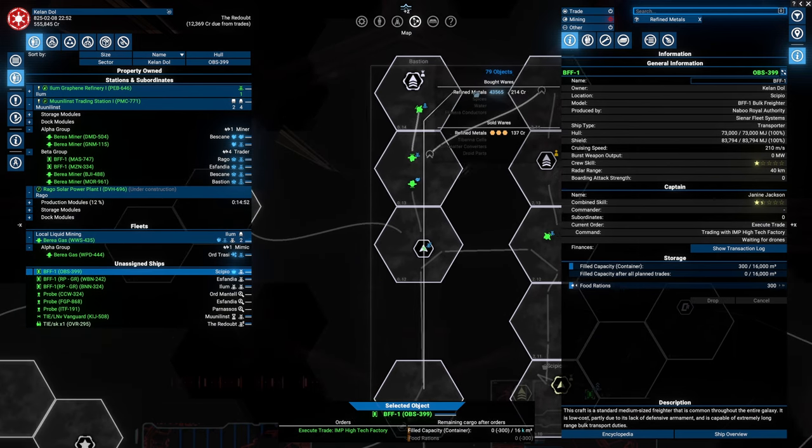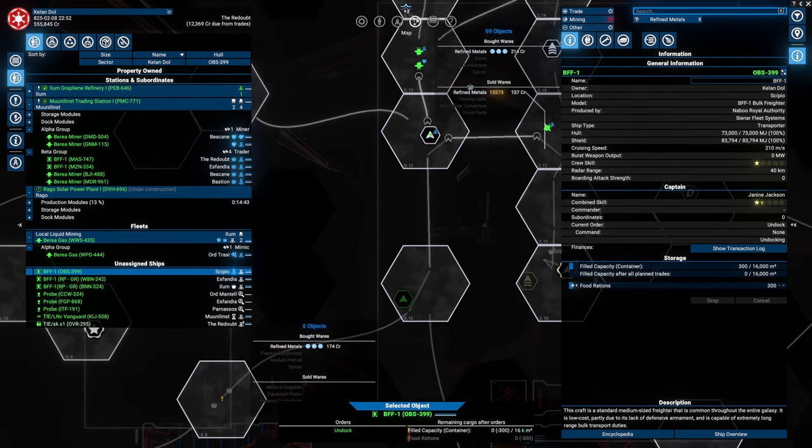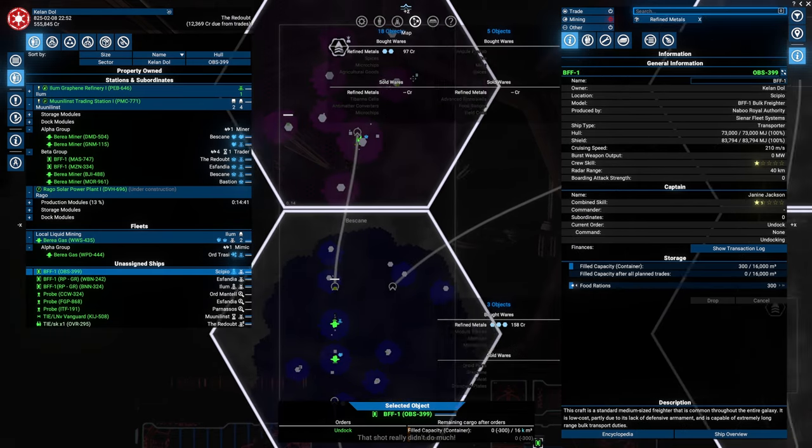But there is a high demand over here — two hundred and fourteen credits. We could actually buy them just a few jumps away at a hundred and thirty-seven. That's a good profit actually, that is not bad at all.